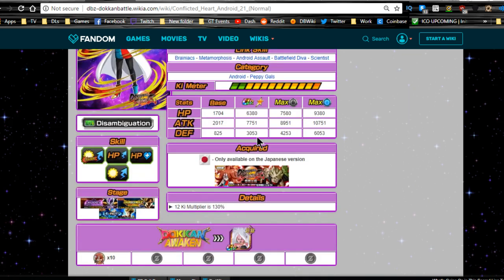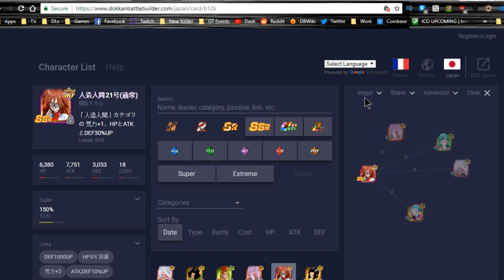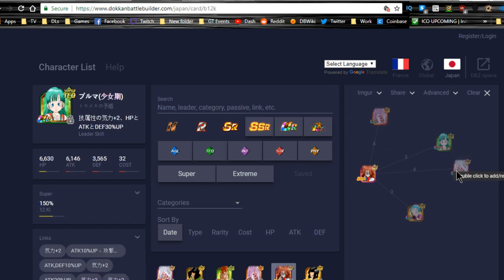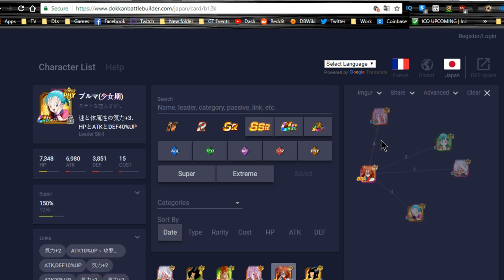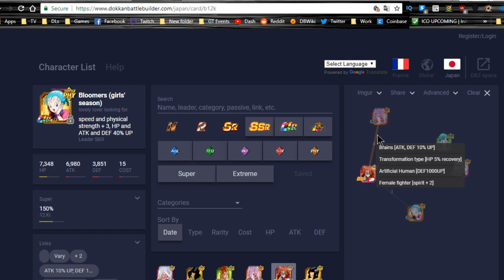I wouldn't recommend rainbowing her. In terms of best linking buddies, the best one I could recommend is her STR form - her STR form obviously does the most damage. They share Brainiacs, Metamorphosis, Artificial Human, and Female Fighter, so she gets two Ki, two defense buffs, Brainiacs which is attack and defense plus 10% up, and HP recovery of 5%.